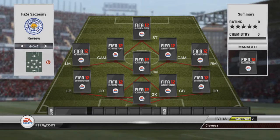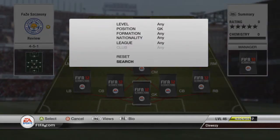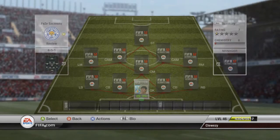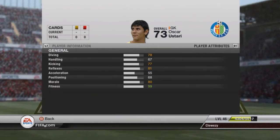Hey guys, Kluzy here bringing you to the second episode of Kluzy's Hybrids. As you can see, we're playing in the 4-5-1 formation again. Starting off in goal we have Ustari, who plays for Argentina and for Getafe in Liga BBVA. His stats aren't the best but he makes up for it in the game — he's a great all-round keeper and I recommend buying him.